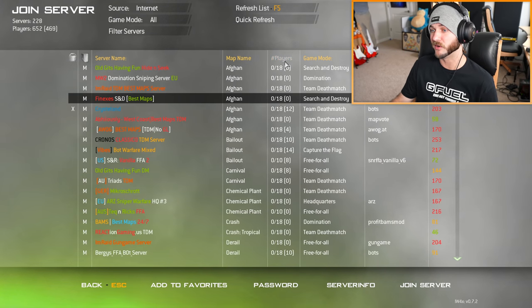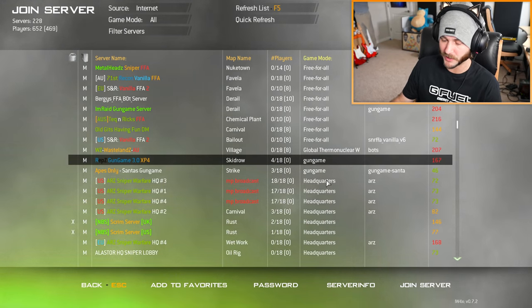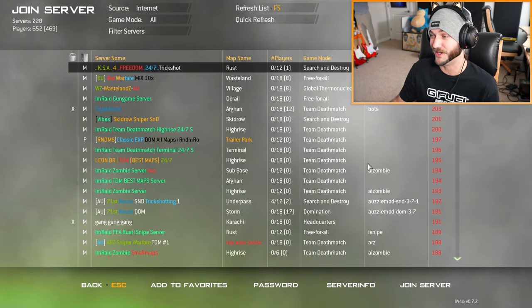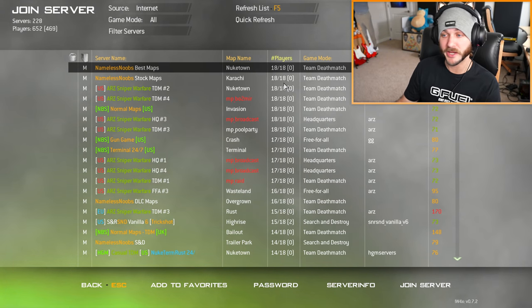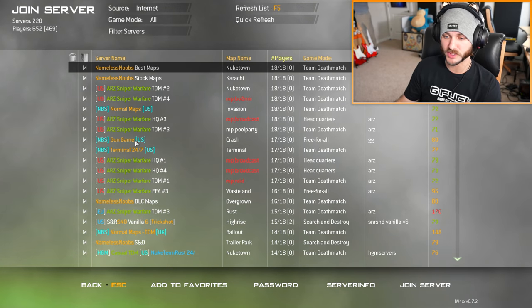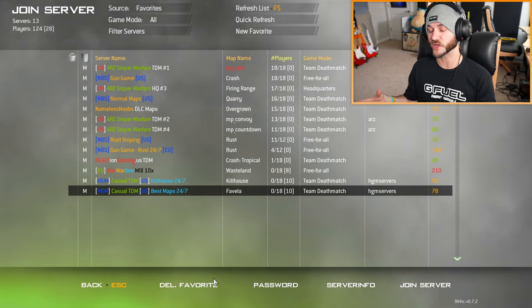Once you've refreshed the list, you can sort everything by server name, map, number of players, game mode — so if you want something specific like Global Thermonuclear War or Gun Game you can filter for that — mods, and also by ping. If the ping number is really high or in the red, don't try to play on that server. I personally like to sort by the number of players so I can get into a basically full lobby. If there's a server you like, click on it and click Add to Favorites. To find favorited servers, switch the source to Favorites.